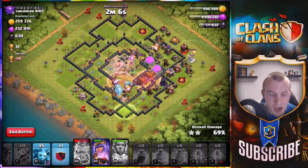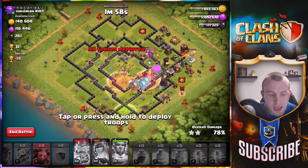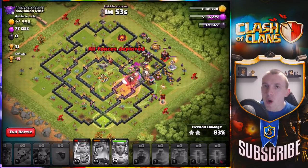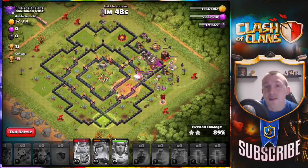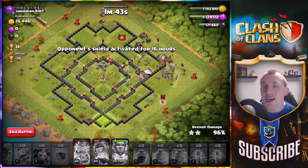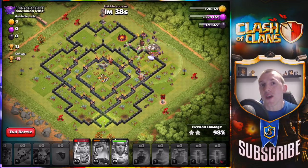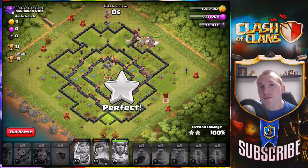I have one final haste spell — using it on the group of balloons that decide to go the wrong way. I have some back-end balloons to help out. Let's spread the rest of the minions and get that Queen ability in before we lose it. It looks like we will indeed take all of that loot. Make sure to share your best loot raids — have you found a raid during this event taking over 1 million gold and over 1 million elixir with balloons and haste spells?